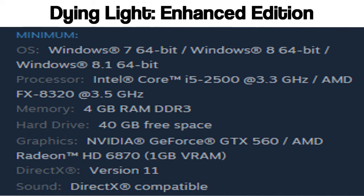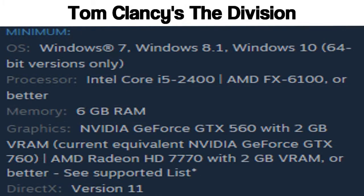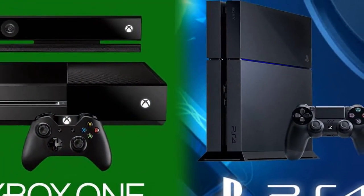Since about 2013, it has become more commonplace for the minimum CPU requirement of a game to be a quad core or greater. Developers have begun to utilise these extra cores in their games and often share the workload between them. This has become more common since the release of the 8th gen consoles, which both have AMD 8-core APUs.